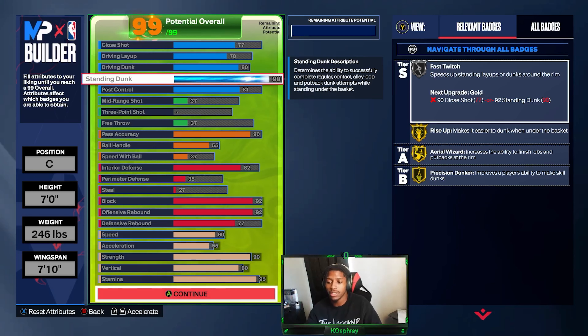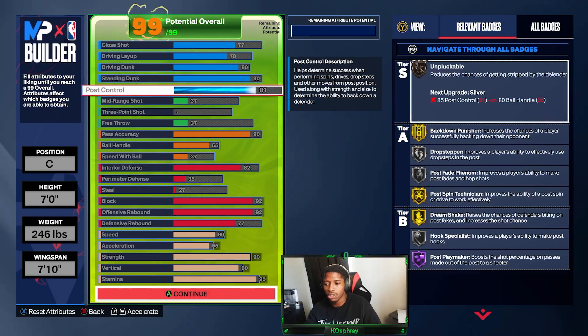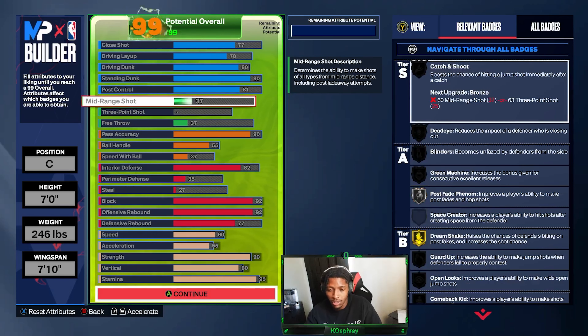90 standing dunk gives me gold Rise Up, gold Precision Dunker, and gold Aerial Wizard, along with silver Fast Twitch. 81 post control — before I had it lower, but with it at 81 I got gold Post Technician and gold Dream Shake, which was pretty important to me.